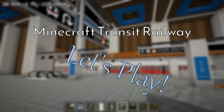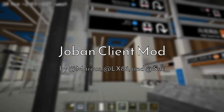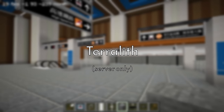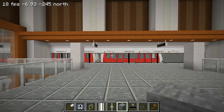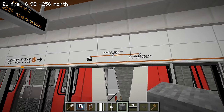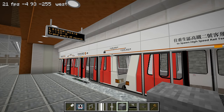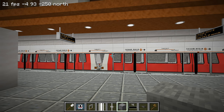Hey everyone, welcome back to another episode of the let's play series. This is the second episode of season 2, and we're focusing on high speed this season. Last time I built this APM which goes to spawn terminal 1 and terminal 2. Today, instead of working on the terminals again, we're actually gonna be building the actual tracks.